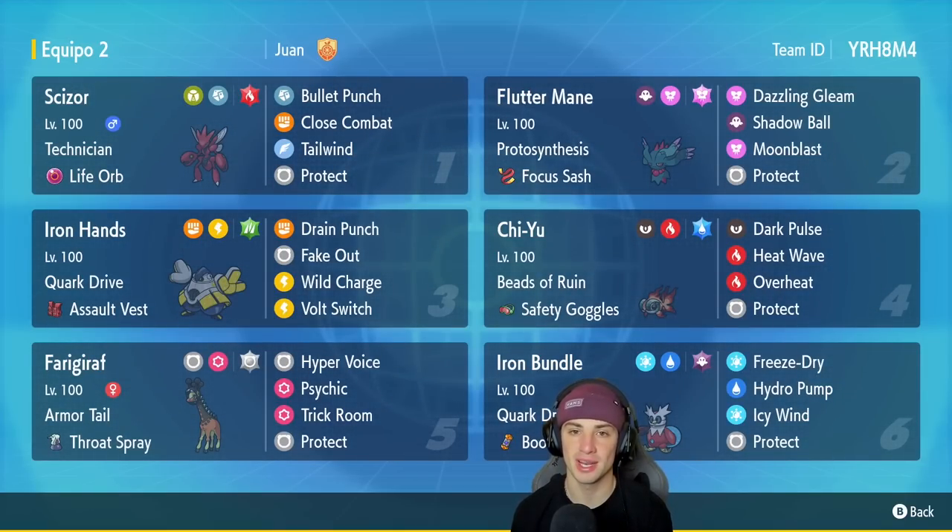We got Iron Hands for our third Pokemon, and everybody loves themselves a good old Iron Hands — big time with Fake Out, Drain Punch, Wild Charge, and Volt Switch, alongside that Assault Vest as its item. Fourth Pokemon is going to be my little Goldfish, Chi-Yu. We might start calling him Cheesy Snack. He's got Beads of Ruin, Safety Goggles as his item, Dark Pulse, Heat Wave, Overheat, and Protect. Loving this moveset for this guy.